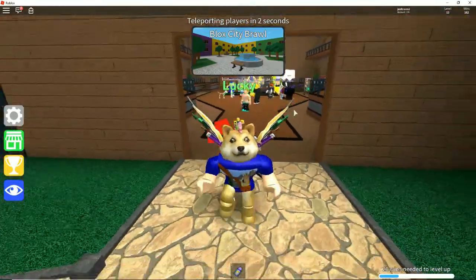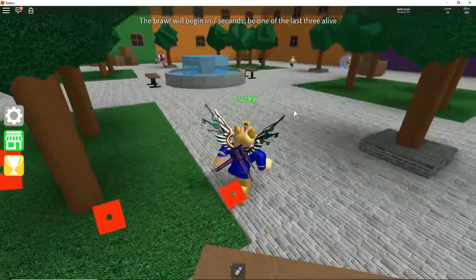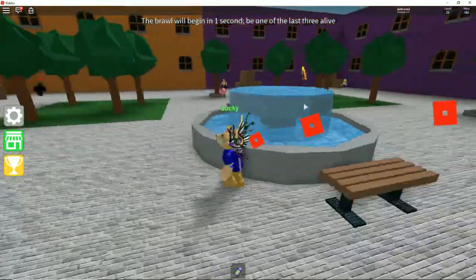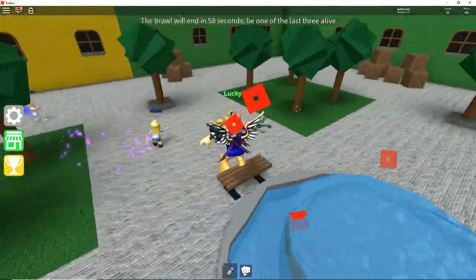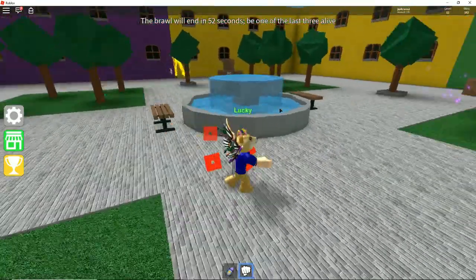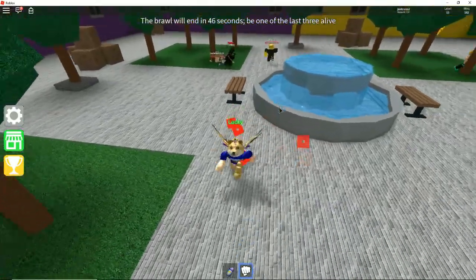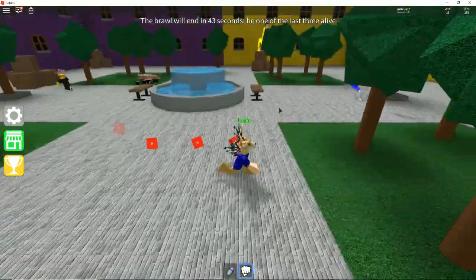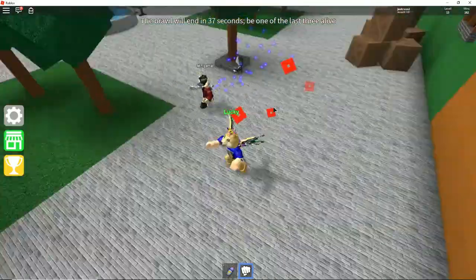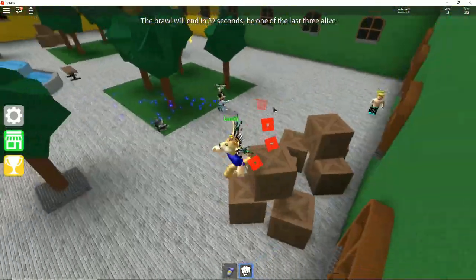Hello everybody and welcome back to Roblox! Today I'm playing a game called Epic Minigames — pretty much a whole bunch of minigames where you play and get points. I don't really know exactly what we're doing in this round. Wait, what's happening? Why are people dying? I don't know what's happening — this person is running after me. I'm just gonna stand on these boxes because this seems like a very safe place.